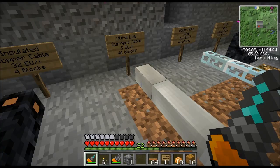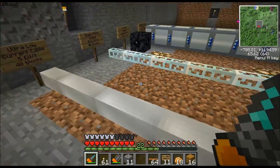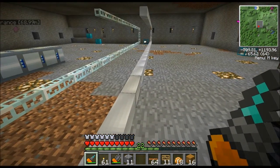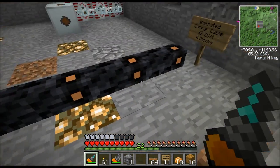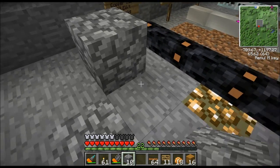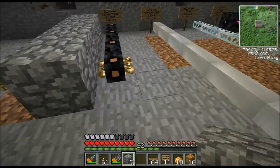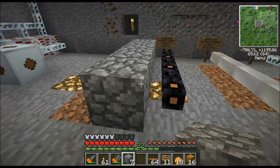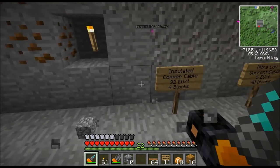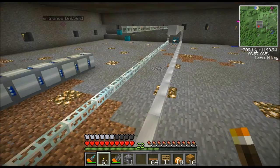With water mills you've got to make a ton of them to get your power, so you need really long runs of wire — you might have 20, 30, or 50 water mills. You need a wire with a really low power loss. With copper cable you could only place water mills about four blocks apart before getting loss. And since a solar panel only puts out one EU per tick, any loss whatsoever means you get no power out of the system at all. So that's when you'd use this ultra low current cable.